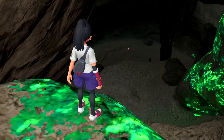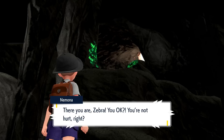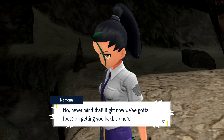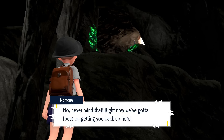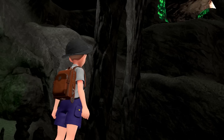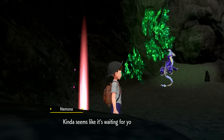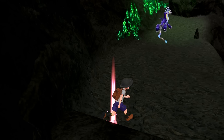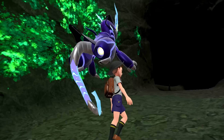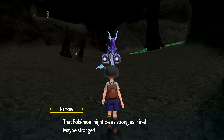Nemona finds us down here - she was really worried. She says we've got to find some way to climb out, and if we get close enough she'll try pulling us up with one of her Pokemon's moves. There's a Pokeball over this way, and that Pokemon in front of us looks super strong - kind of seems like it's waiting for us. It might want us to follow it, but I want to pick this up first - it's another potion. The Pokemon broke open a rock with no problem - there are some Pokemon waiting for us. The Pokemon might be as strong as Nemona's, maybe stronger.